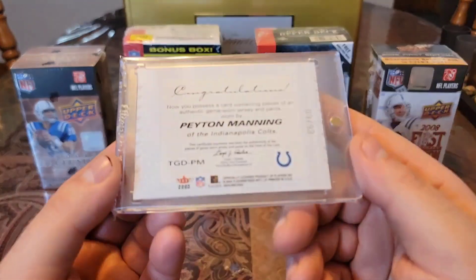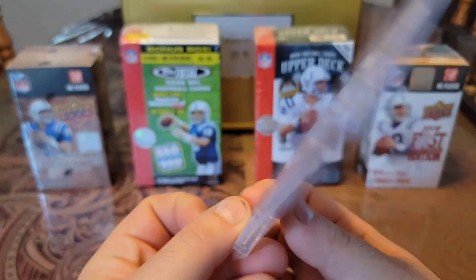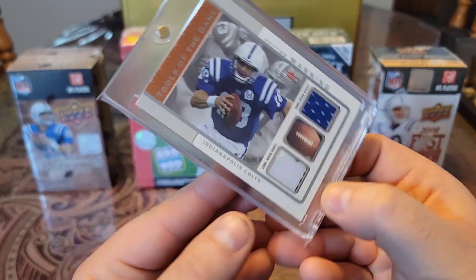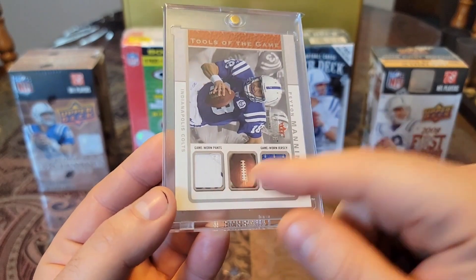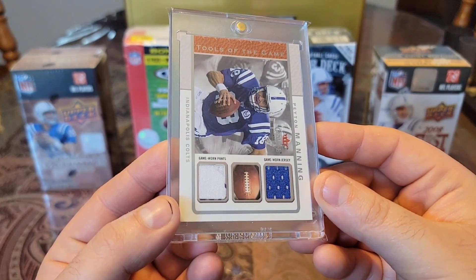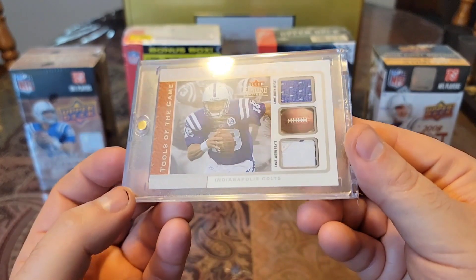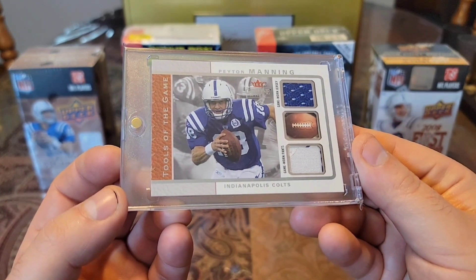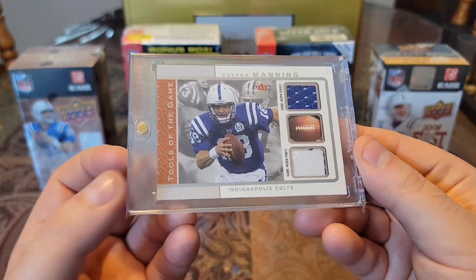Then we have an O3 Fleer Skybox, numbered to 99. Check this baby out. From Fleer, Jenny Wine Tools of the Game. And the cool thing about this card is you actually have game-worn pants and game-worn jersey. Always awesome having two different articles of clothing on the same card. That's an awesome one.